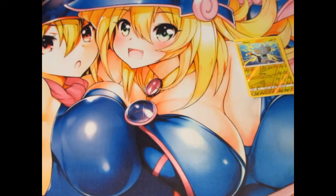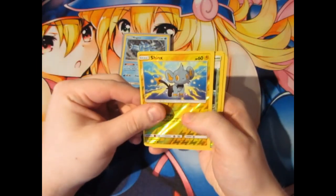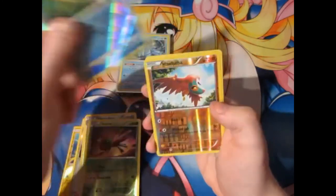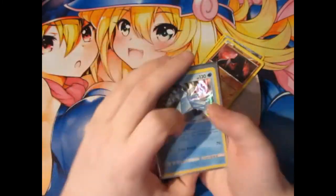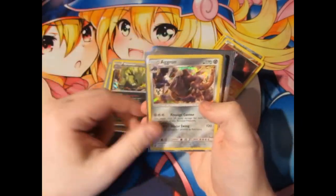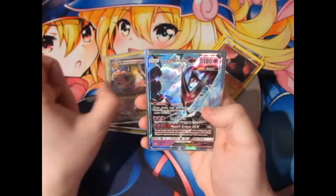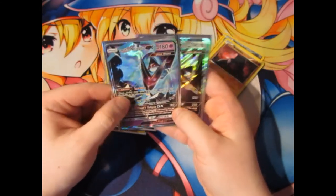We pulled quite good today. For reverse foils we have a Shinx, Sea of Nothingness, Remoraid, Yanma, Remoraid, Lucario, and Nosepass. For holo rares of the day we have Regice, Tyranitar, Aggron, Darkrai Prism Star, Mega Alakazam EX, and from the tins themselves: Solgaleo and Luna Necrozma — the Dawn Wings and the Dusk Mane.